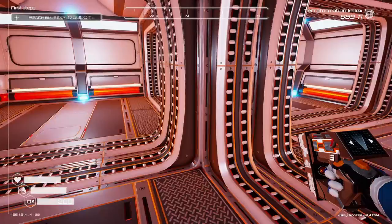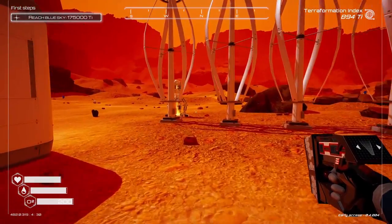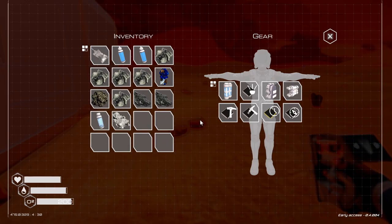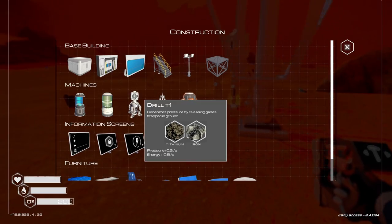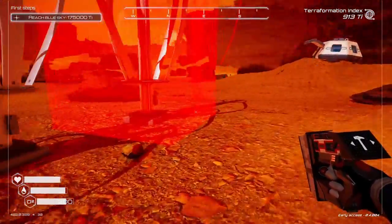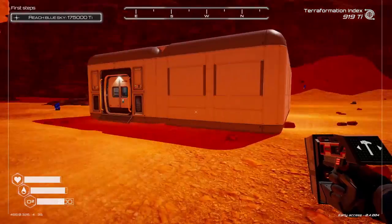Let's start by doing some more drills and stuff like that outside. We're probably going to need more energy too. Let's take a look at what we need for building. Let's get a couple more drills going here — titanium — so let's do another power generation here, just to be sure that we're not going to run out.